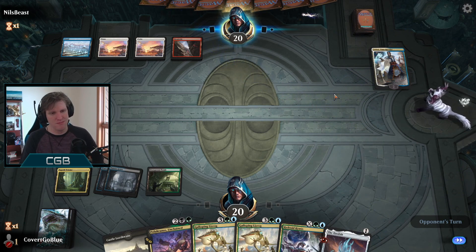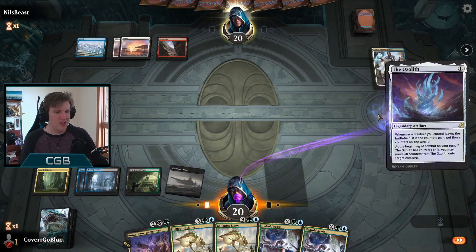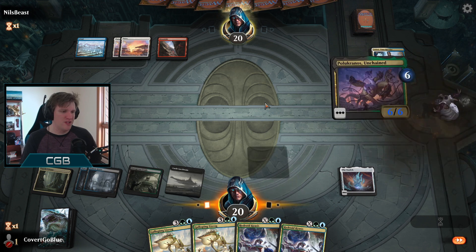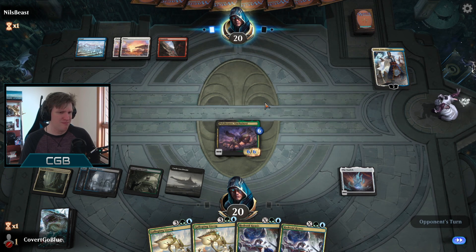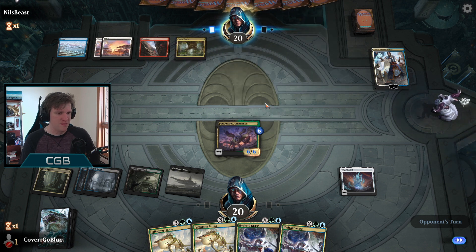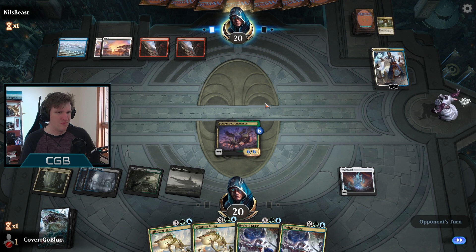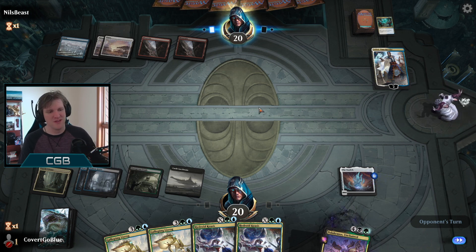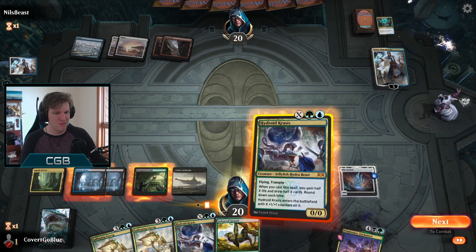They do bounce the Ocelot - all basic land Jeskai, kind of funky. Here's my Ocelot again. Here's my Polukranos - if they remove it, counters go on the Ocelot. They do nothing. What a strange game. I was wondering if they run non-basic lands - they have Fabled Passage. Double red time wipe, the Polukranos counters go on the Ocelot, feels good. The Teferi can reset the Ocelot coming up, which is very scary.